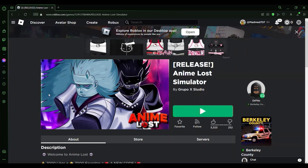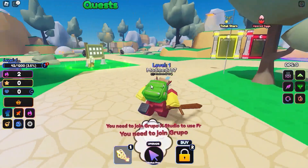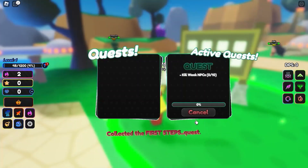What's up YouTube, today in this video I'm going to be playing Anime Lost Simulator. Without further ado, let's get straight into the video. This game will be a clicker simulator — you'll have to join the group for your auto clicker, so make sure you do that before you join. Here's the quest and the current course I haven't done yet.